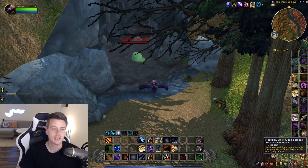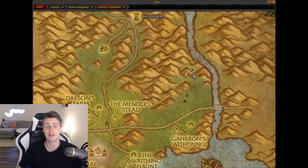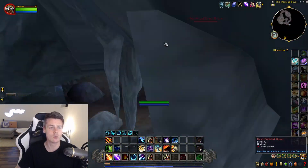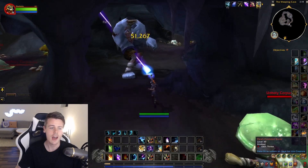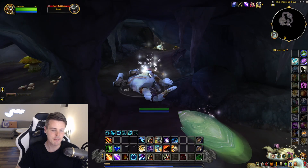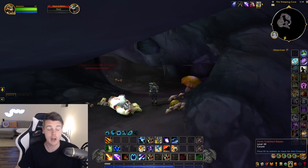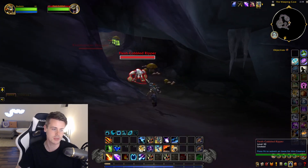In this case, if you go to that exact same cave in Western Plaguelands, you'll notice there are a lot of slime mobs and also the Flesh Cobbled Brutes. After about 40 seconds of testing — I guess I got lucky — I managed to get the Living Breastplate pattern from one of the Flesh Cobbled Ripper mobs inside this cave.